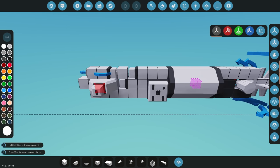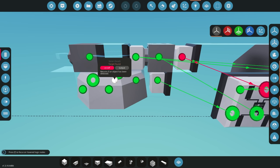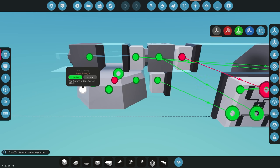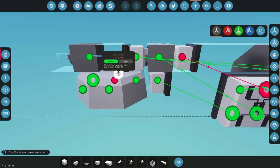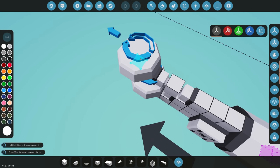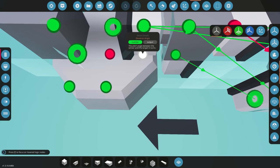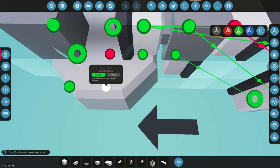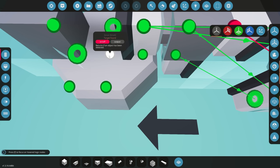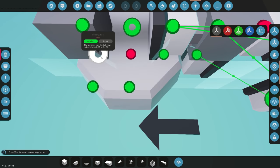For the sonar, the key outputs are: target found, target distance, facing, elevation angle, FOV, and signal strength. For this tutorial we only care about two: FOV — to set the field of view — and elevation angle, which tells us whether the target is to the left or right. We don't need signal strength, distance, or facing for this basic setup.